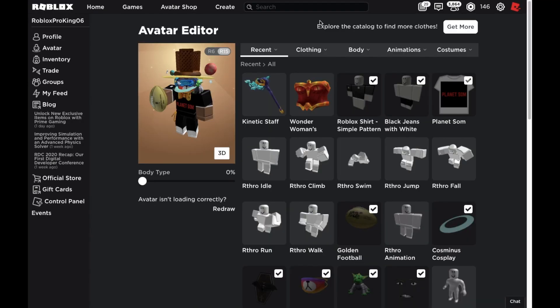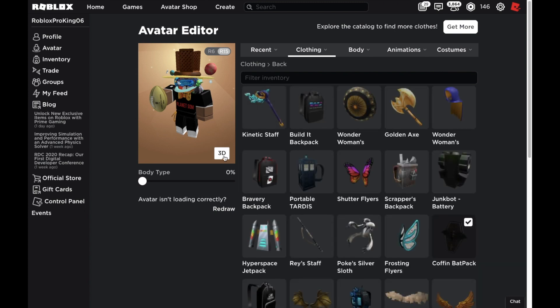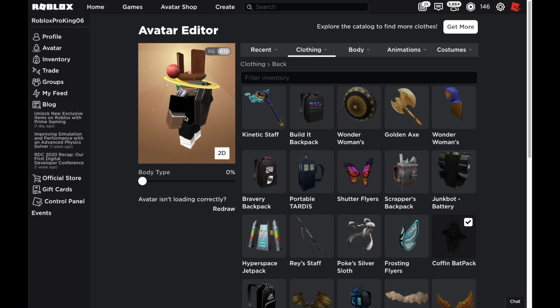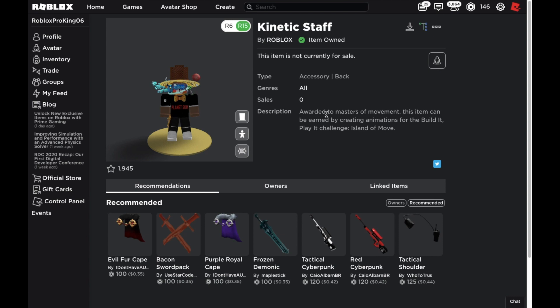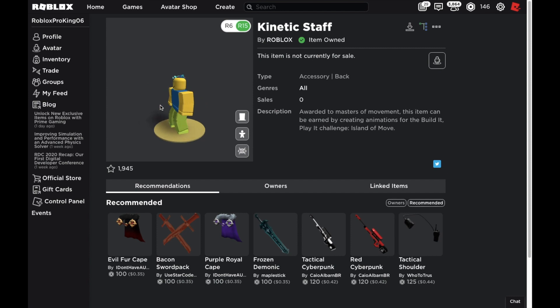That's how the badge looks, and I've already created my free VIP server. Now here is how the staff looks. I'm pretty sure it goes on your back — if I click on 'back,' yes, it's a back accessory. Let me click on 3D and actually wear this. I don't have enough slots to put this on without removing something else, but there's a fix — you can click on 'default' and this is how it's going to look on your back.